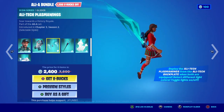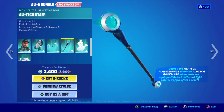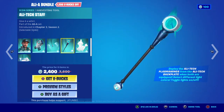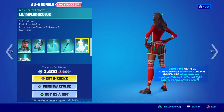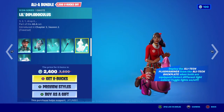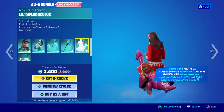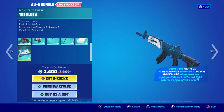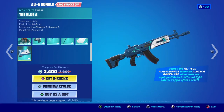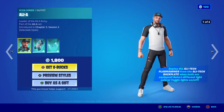Nice plasma wings — looks amazing. The bat bling doubles up as a glider as well, really neat. Then there's the Ali Tech staff which spins every time you take a swing. There's also a little emote which is copyrighted so you can't hear the music, but it's the Ali-A meme song. And then we have the True Blue A wrap — looks nice, very neat.